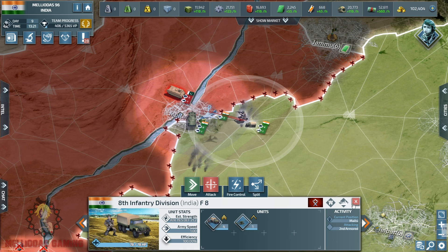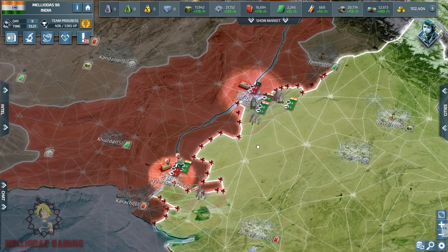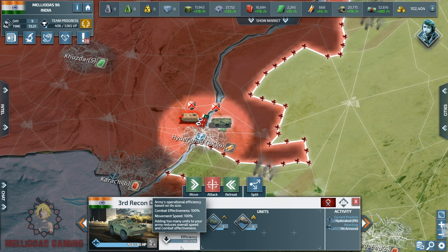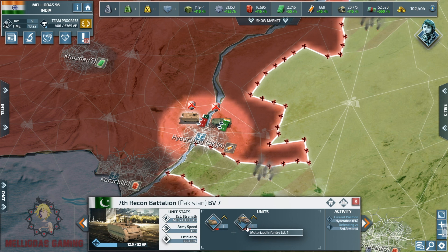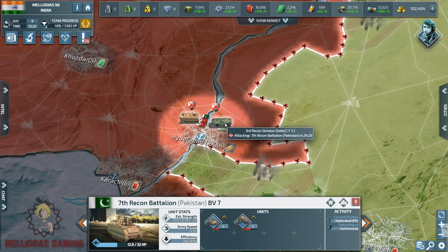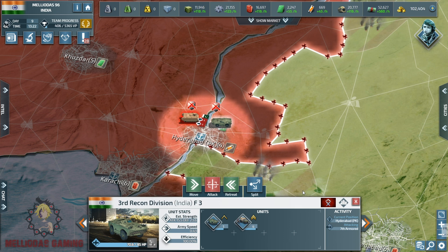What I did here is I stopped my armored division and my recon division from establishing contact there, and let my towed artillery do the work. In the city of Hyderabad we established contact. So how does this work? We have attack points and he has defensive points. Each 60 minutes we inflict damage with our attack points, and he gives us back some damage with the defensive points he has. This is how the damage and the battle works.